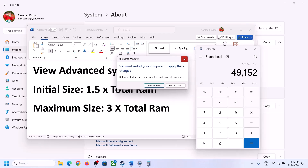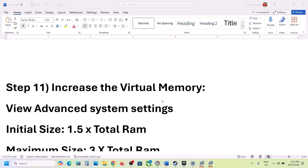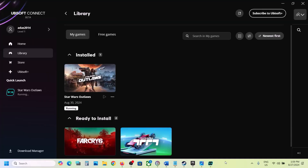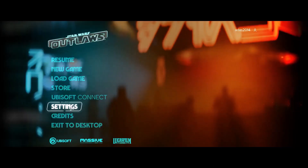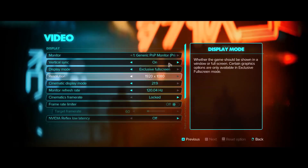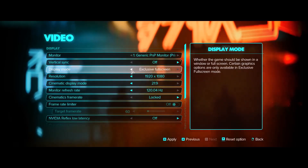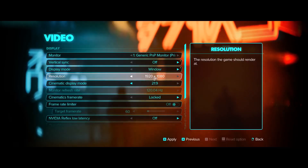The next step is for users who are able to launch the game — if you cannot launch the game you can skip this step. Launch the game, go to Settings, then go to Video. If vertical sync is on, turn it off and check; if it's already off, turn it on and check. If display mode is set to exclusive full screen, switch to borderless window or windowed mode. If resolution is set to 4K, try 1920×1080 or even lower.